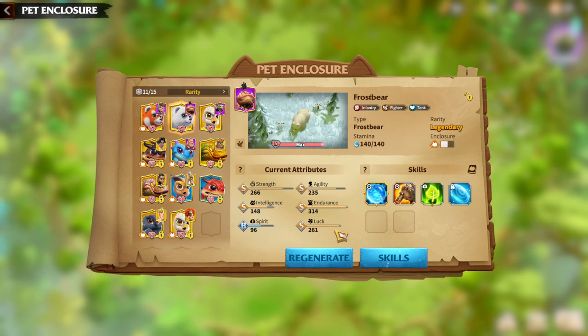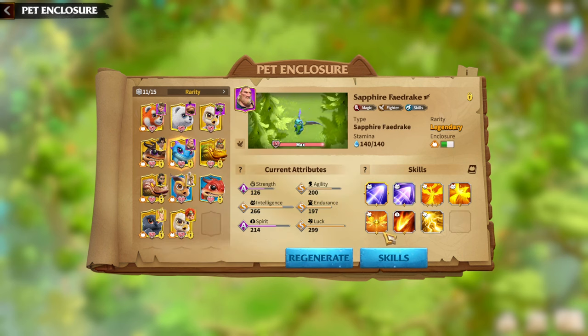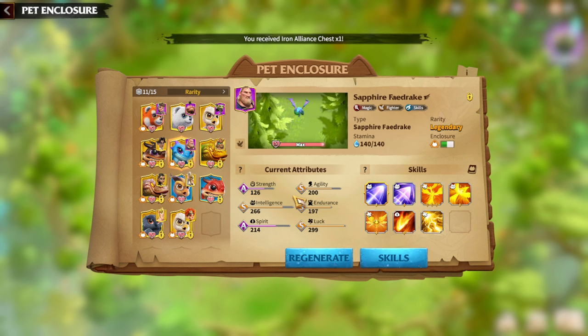That's why when building your Warpeds, first check which skills are determined by which attributes, then try to maximize those attributes. For every Warped there are 3 to 4 main attributes, but there are 6 attribute slots total, so it's not necessary to have every attribute at S tier. For my Snowpeak Rock, the main attributes are Strength, Agility, and Luck. For Sapphire Fade Rake, it's Intelligence, Spirit, and Luck.